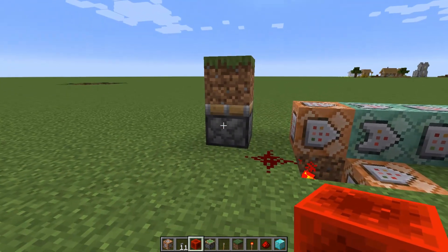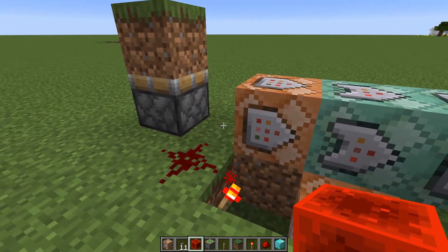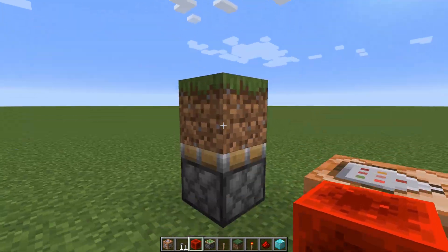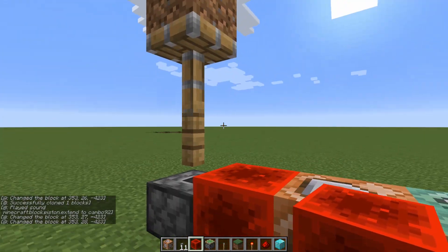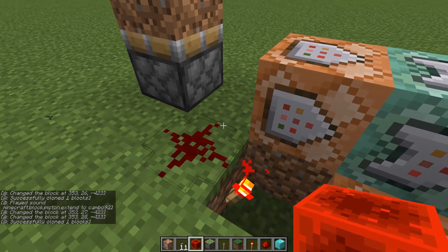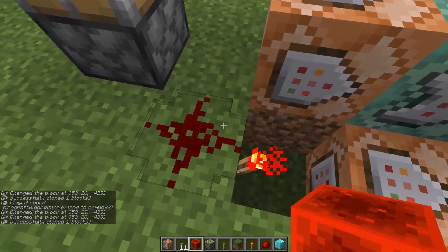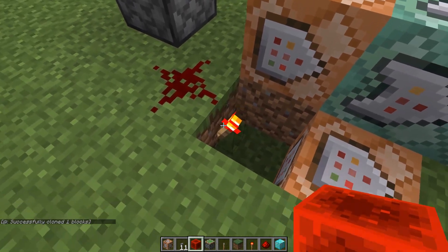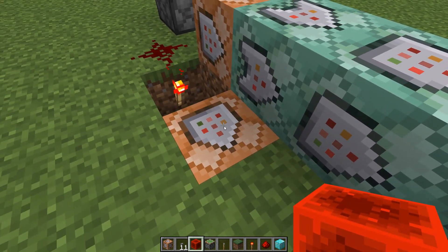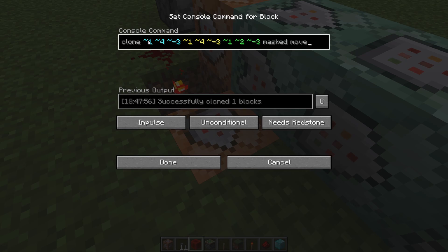The sticky piston is slightly different. When the piston is deactivated the grass block needs to come down — it goes up and when you turn it off it comes back down. To do that you need some redstone and a torch underneath, plus a command block that clones the dirt block down two blocks, using masked move. These are all default settings.